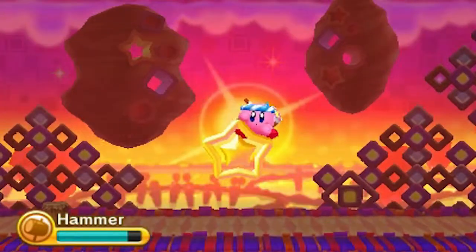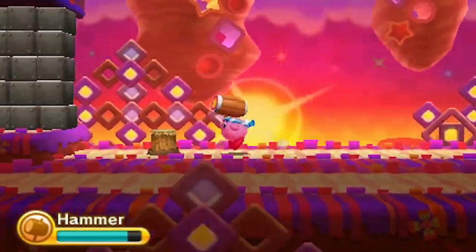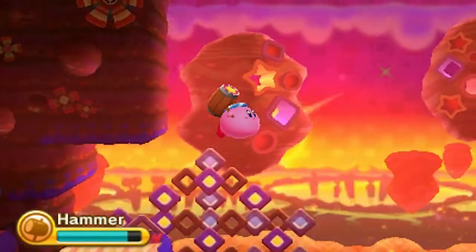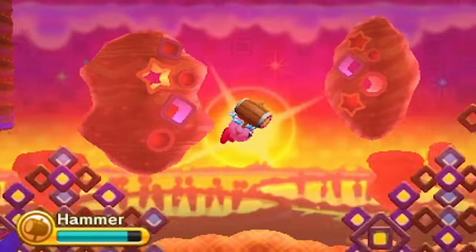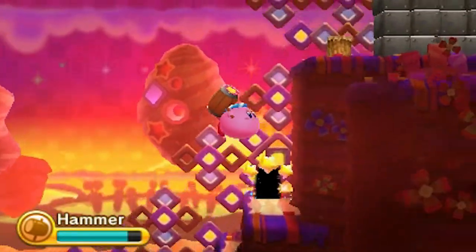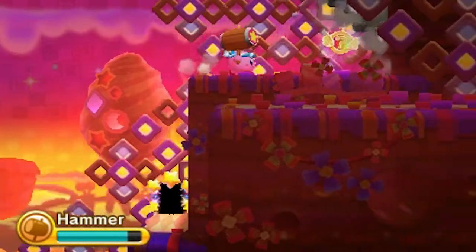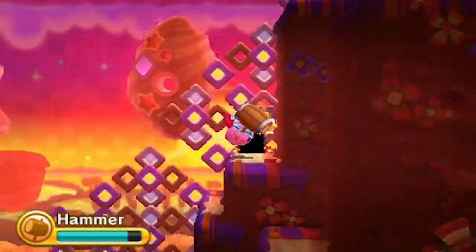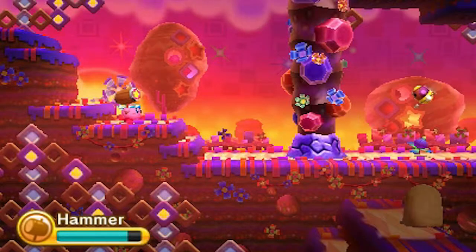Alright, so I think there is a secret which we can now get with the Hammer. Let's get ourselves a one-up, making sure I'm not missing anything. So before we go inside the door, there is our golden keychain right here, just waiting for the taking. Let's move on to our final stretch.